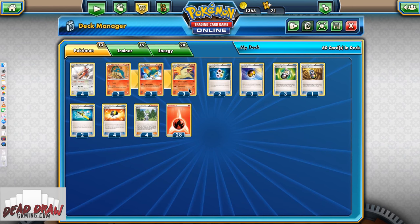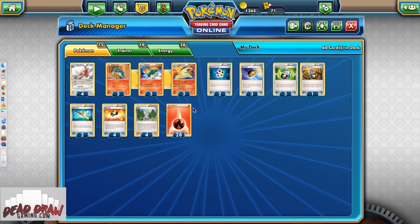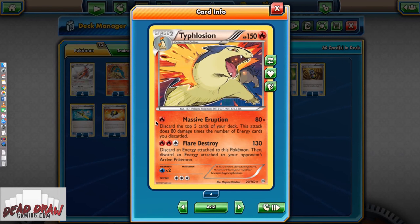We're playing a 3-3-3 line with Wallies, Random Receivers, balls, things like that — and then a ton of energy. A ton of energy because of Typhlosion's attack. For 1 Fire, we are doing 80 damage times the number of energy cards you discard from the top 5 cards of your deck. So 80 times 5 is 400 — you can potentially be doing 400 damage as early as turn 2 with this Typhlosion.